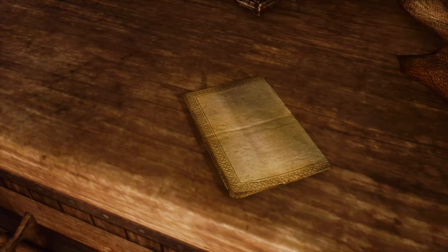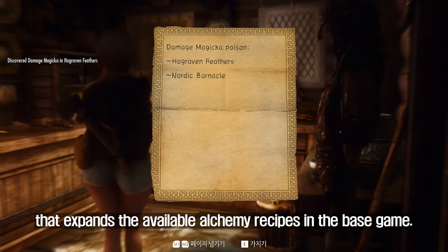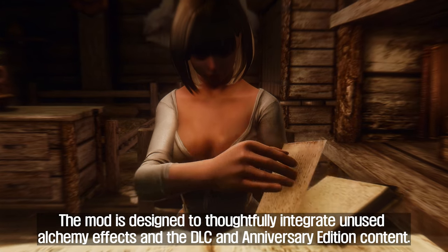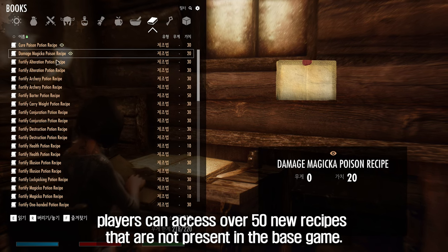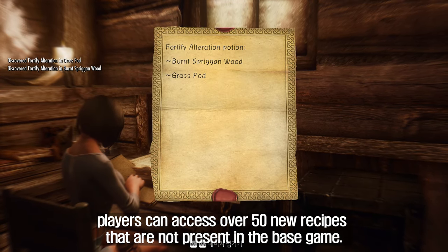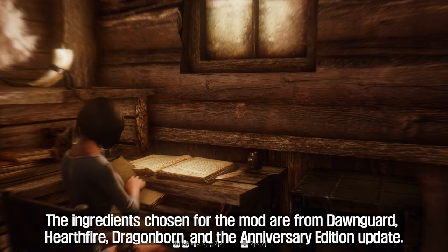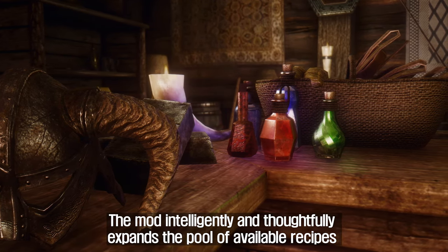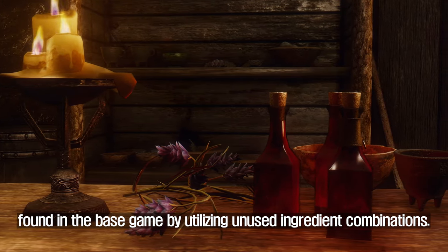The seventh mod to introduce is Alchemy Recipe Expansion. Alchemy Recipe Expansion is a mod for Skyrim that expands the available alchemy recipes in the base game. The mod is designed to thoughtfully integrate unused alchemy effects and the DLC and Anniversary Edition content. With this mod, players can access over 50 new recipes that are not present in the base game. The ingredients chosen for the mod are from Dawnguard, Hearthfire, Dragonborn, and the Anniversary Edition update. The mod intelligently expands the pool of available recipes by utilizing unused ingredient combinations.